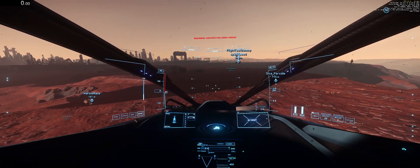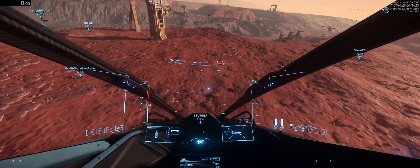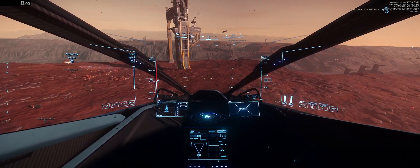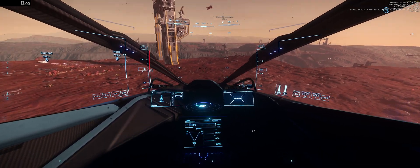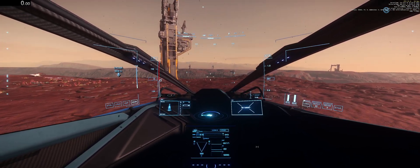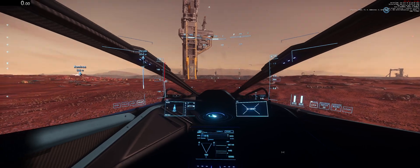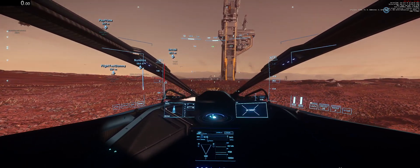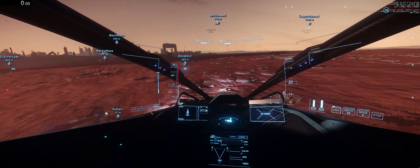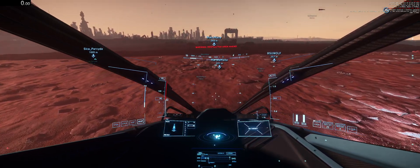So what you want to do is again have landing gear down and gently nudge your top thrusters to push yourself down ever so slightly. You're going to see your TVI show up at the bottom of your screen if you're leveled out. Try to stay less than 10 meters per second and just gently push yourself down. If you want to slow yourself down, use either space brake or your bottom thrusters very gently, and it should be a nice smooth transition from air to ground.